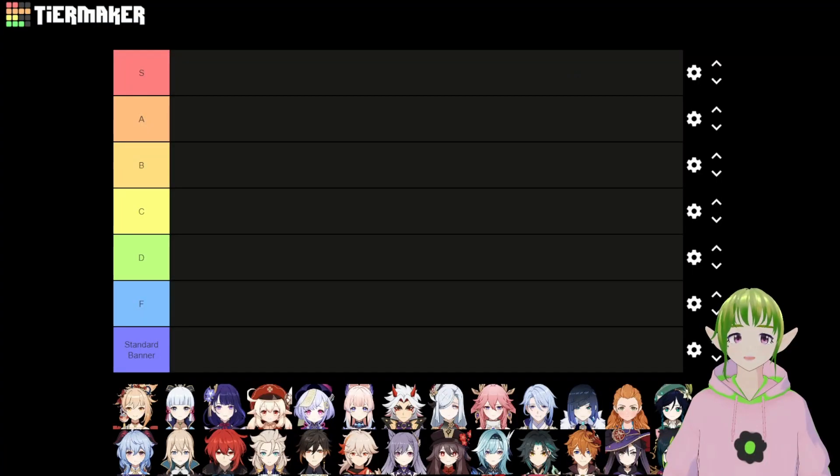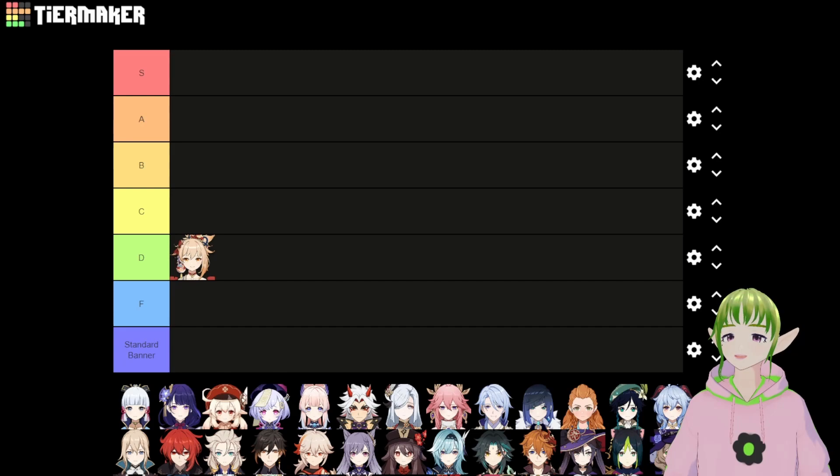First up is Yoimiya. She can only ascend with Inazuma materials — she needs Naku Weed and Pyro Hypostasis drops. For the vast majority of the game until you reach Inazuma, she'll be stuck at level 20, which already makes her pretty low. She's a decent DPS who scales well into the late game, applies Pyro, and is a bow character, so exploration is fine. However, she's effectively just the 5-star version of Amber for a new account because she's stuck at level 20. You won't be able to ascend her until you're far enough in that it's no longer a new account. Yoimiya goes into D tier.